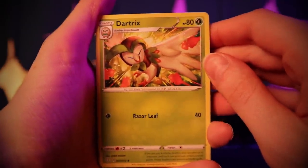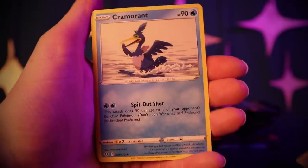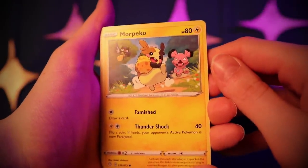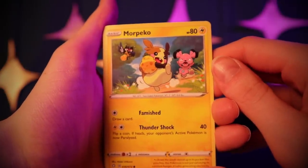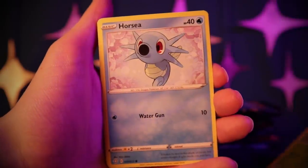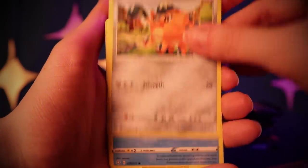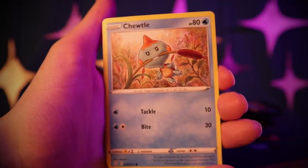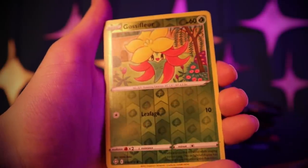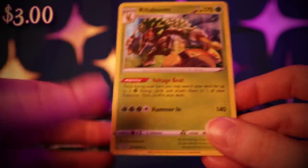Dartrix, our good friend Ball Guy, Cramorant, Morpeko with a big piece of cheese, Boltund with Thundershock, Cacnea, Horsea, Cufant, Chewtle — he's chewing on that cactail — a Reverse Holo Gossifleur, and another Rillaboom banging on his drum.